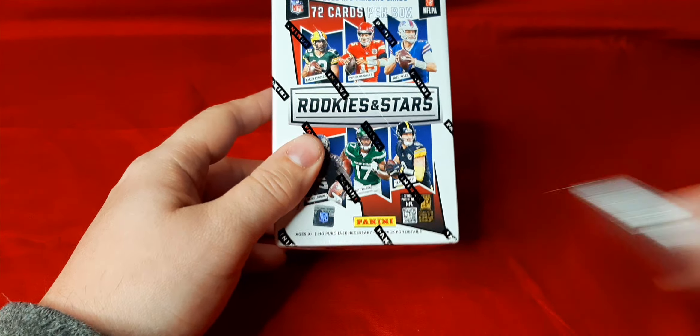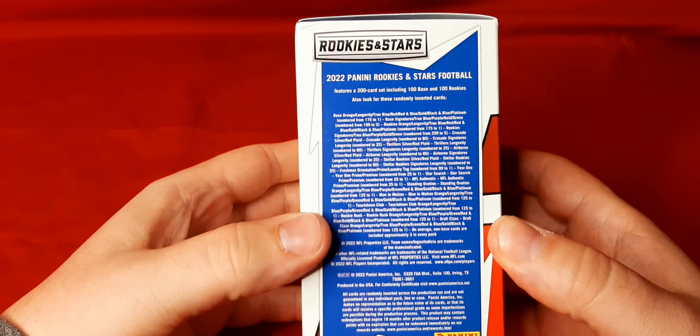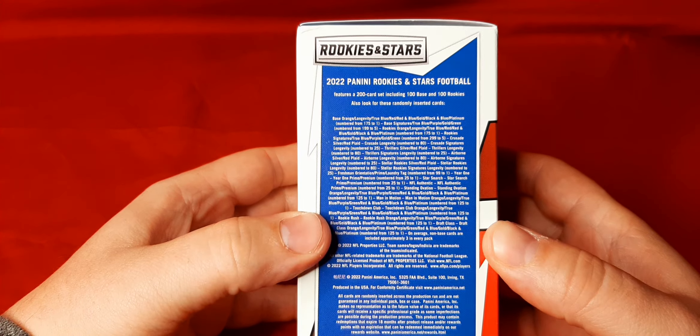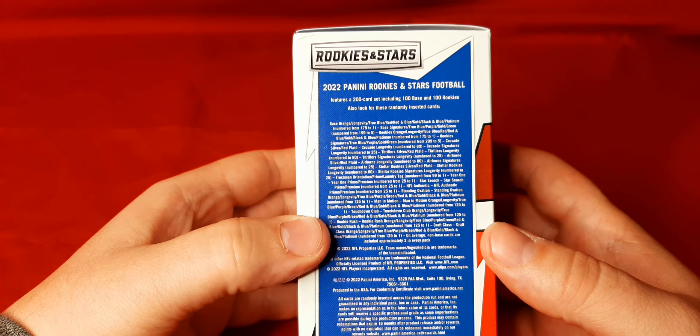We're gonna take off the plastic here. Since I haven't seen any of these videos posted in a while with these, we'll give a quick look on the sides to see what you can hit out of here. You're gonna get 72 cards. Here is what you're looking for - a bunch of stuff numbered down to one. I did see back in February when these were hot off the market there were a lot of autos in these, so hopefully we can get an auto in here. If not, you're guaranteed a mem at least. Over here is where you're gonna see your one autograph, your one mem card - either or. And you got five reds, two red plaids, and six rookies.